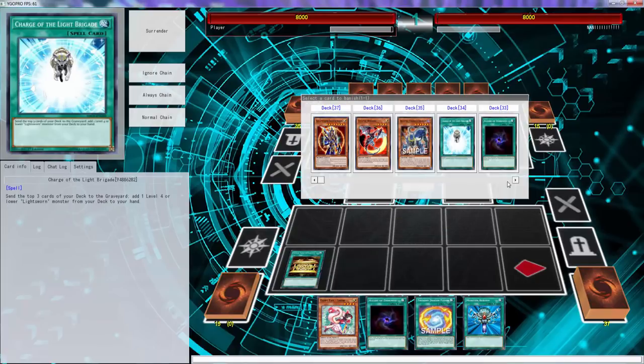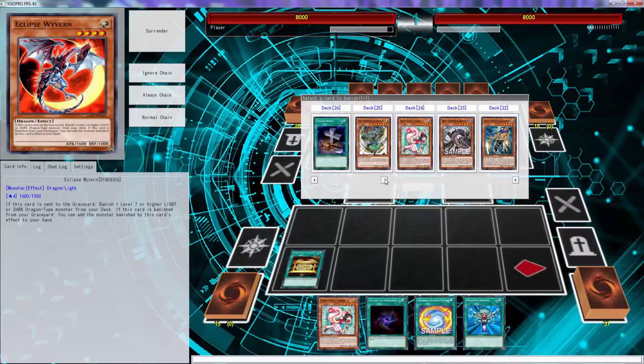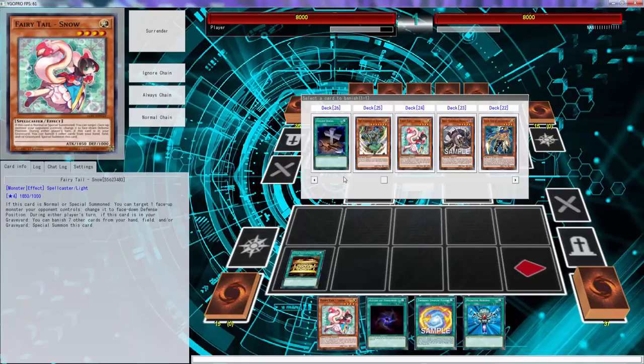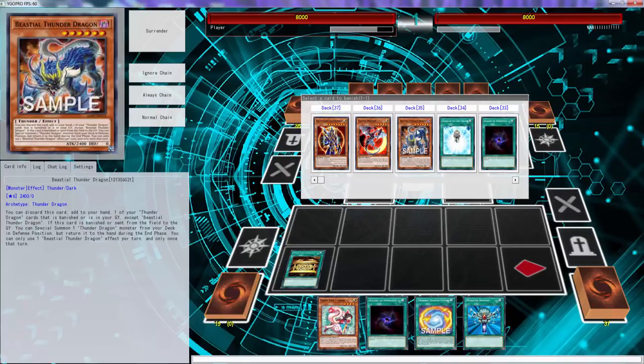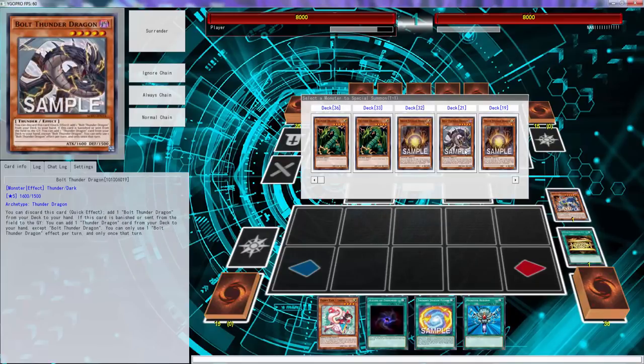What does this one do? Special summons a Thunder Dragon? That actually kind of works. We could special summon a Thunder Dragon and normal summon this snow, but we just banish this. I need better link twos, that's what I need. We could banish this — if we banish this we could special summon the other guy, normal summon this. Yeah, I think that's better. I think that's a lot better — it thins the deck out and it lets you add one Thunder Dragon.